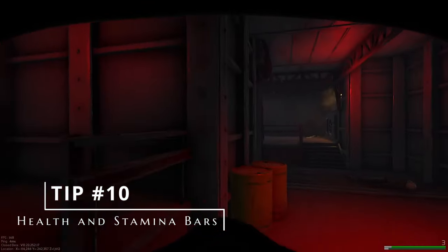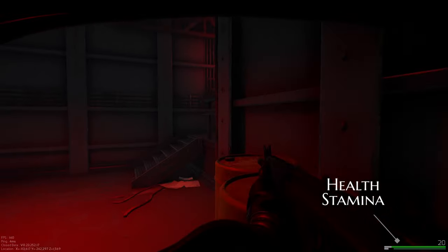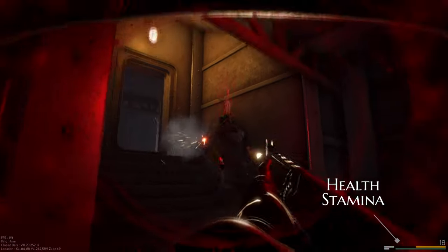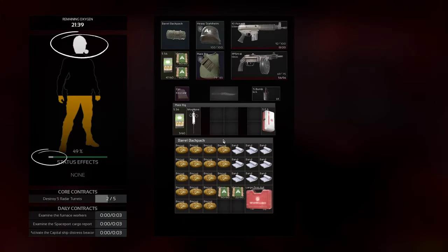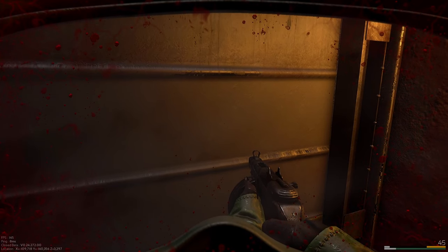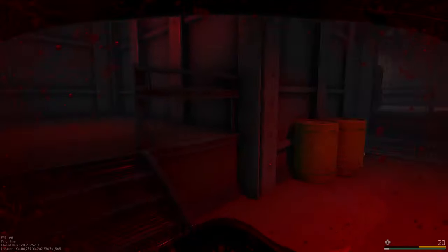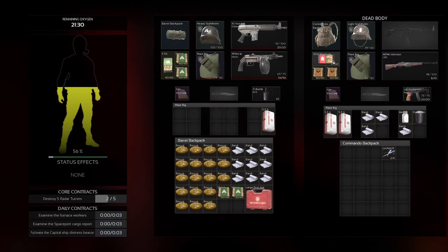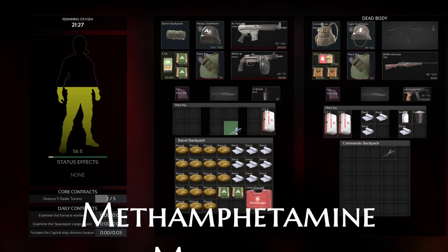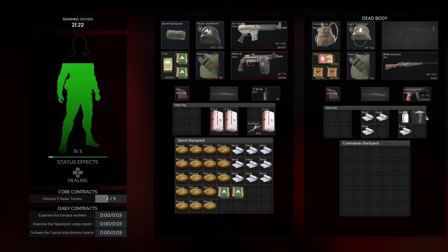Tip number 10 is about the health and stamina bars. In the bottom right-hand corner, your health bar is green and your stamina bar is blue. The more you run around, the more your stamina depletes, and once that bar starts filling up with white, your maximum stamina gets lower. Eat food to remove that white part and restore maximum stamina. For health, every time you take damage your maximum health goes down — use painkillers like methamphetamine, morphine, or aspirin to remove that white part and get back to 100% health.